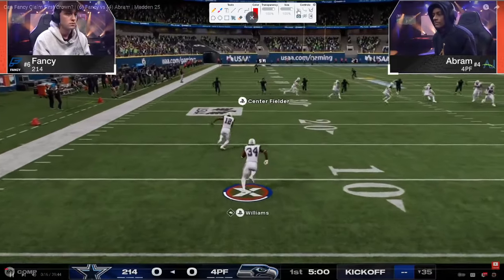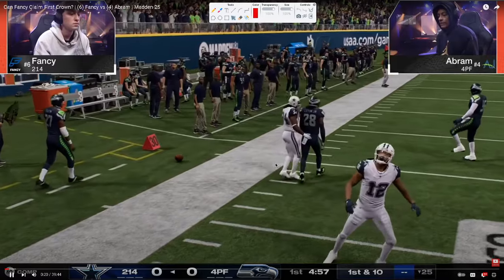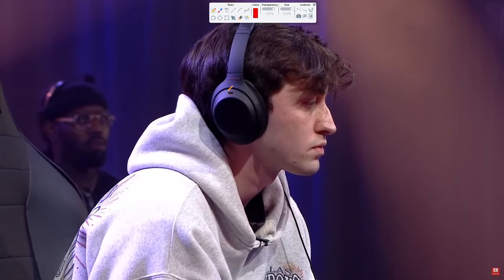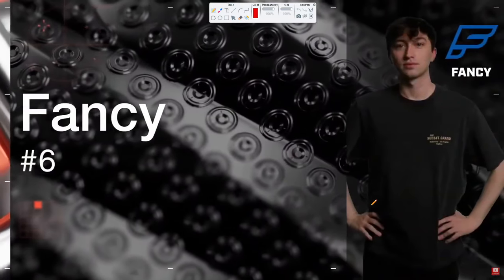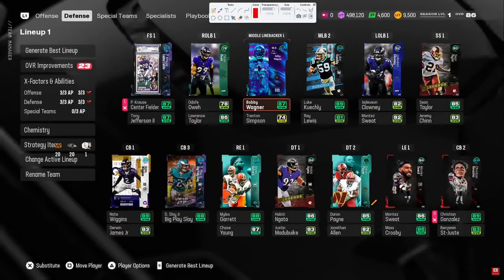This video we're gonna be breaking down Fancy versus Abram. This is the MCS Ultimate Kickoff Challenge finals. Fancy is going to be running a defense that really nobody expected at this point in the Madden season. The meta has pretty much predominantly been the Colts offensive ebook and the double mug defense. Now Abram is going to be in the Cardinals offensive ebook utilizing some cheap motion plays in the bunch strong offset formation, and he is also going to be in the double mug meta on defense.